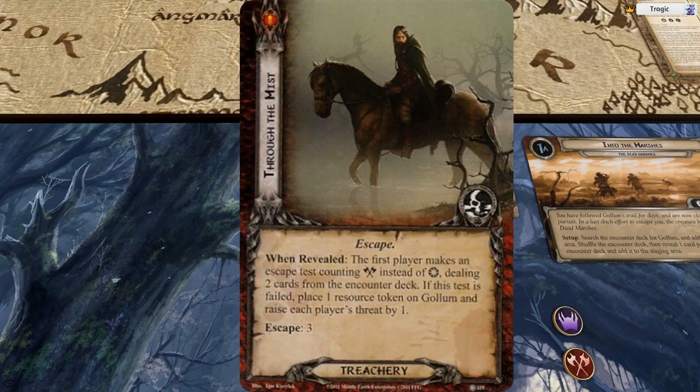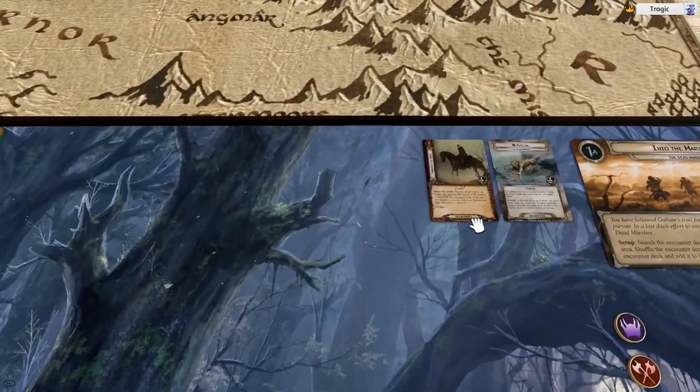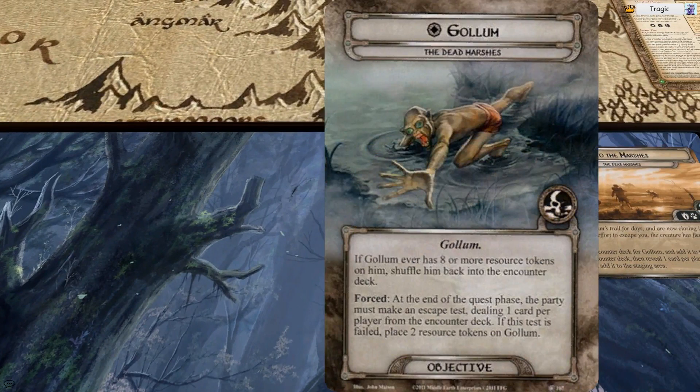All of these effects are 'when revealed,' and that is why we've got Eleanor here — we can tap her to try and cancel a lot of these without doing escape tests. There's also a forced effect on Gollum that says at the end of every quest phase, you have to do an escape test one card per player, or place tokens on him. If he ever gets eight or more tokens, you have to shuffle him back into the deck, and it can be really hard to pull him out again. Thematically, we're just continually following him.